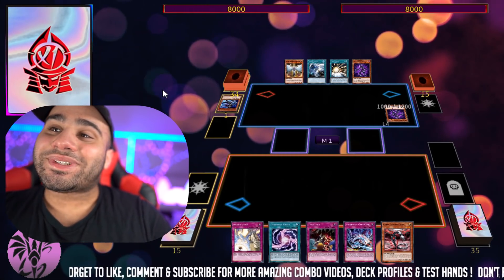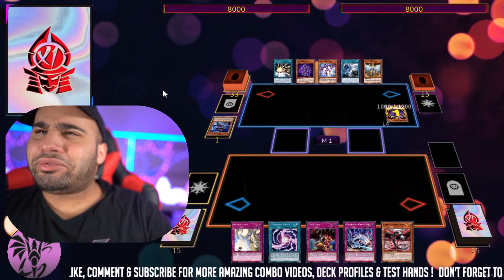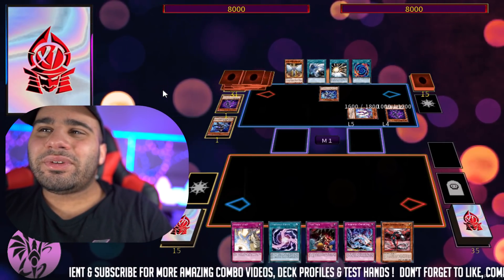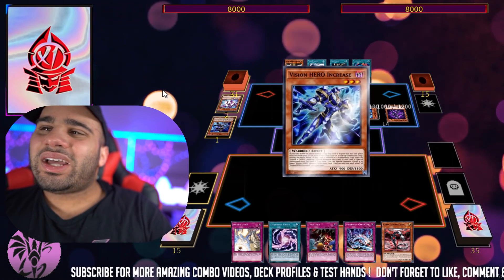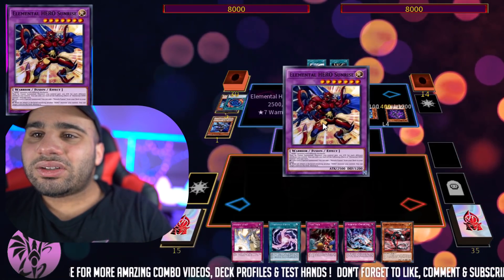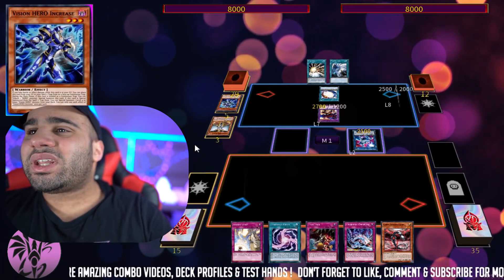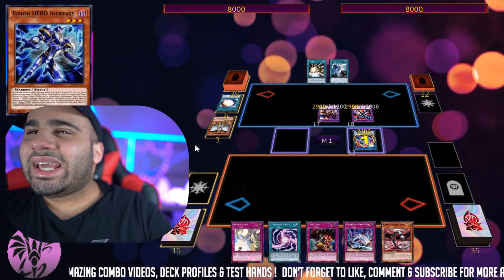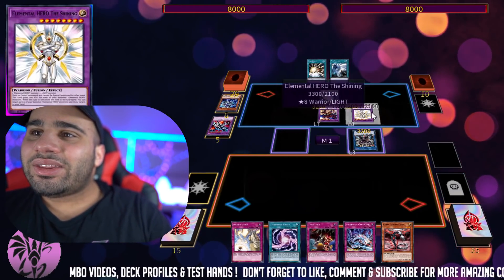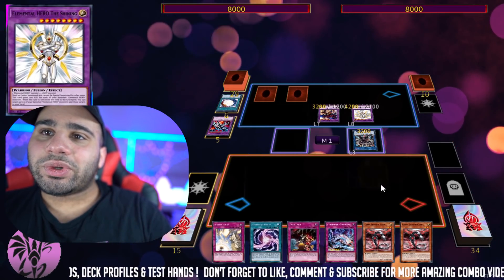I'm actually against Heroes this time. The guy's going first, he has a pretty insane hand. I don't really know why Heroes actually need so many cards. I feel like he did something that was a bit incorrect — he had to summon a Vision Hero. I just feel like that's a subpar board honestly. This is a prime example of learn how to read, because the Shining actually has an optional 'when' effect to recycle back two of your banished Elemental Heroes. So if you destroy Shining on the higher chain, it's not going to get anything.